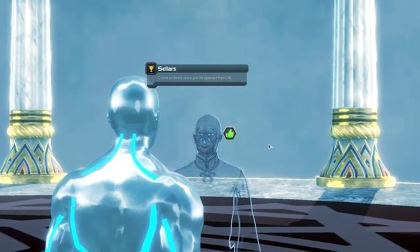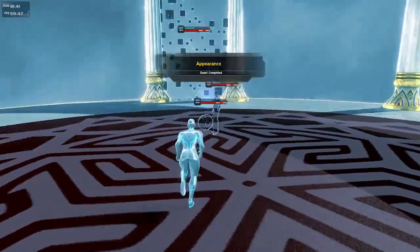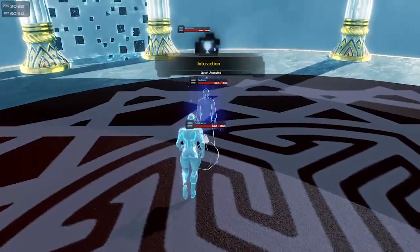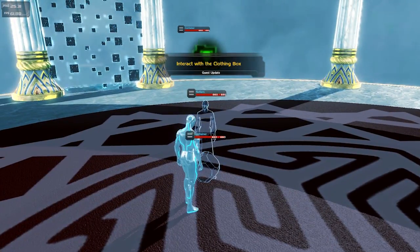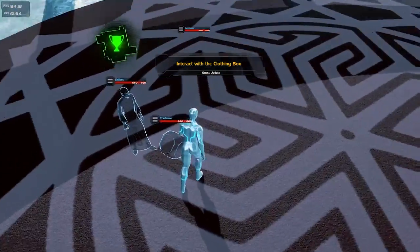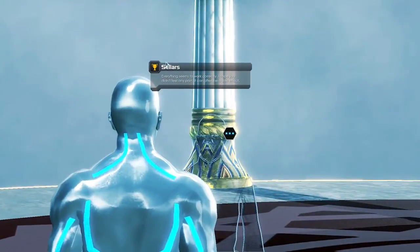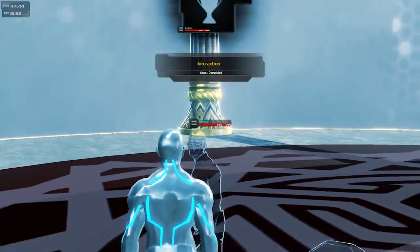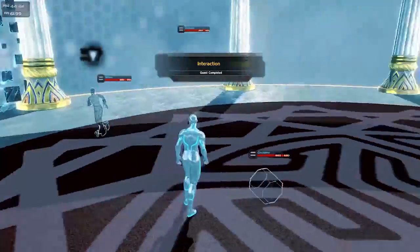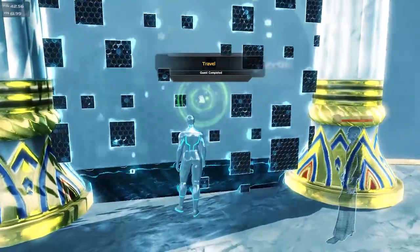'Come back once you've opened them all.' Can I open more than one this time? Nope, you're still just giving me one. Interacting with the container — so this is kind of teaching you some things, although the container should disappear I feel, but it's kind of cool. You've got some pretty decent things here. It's pretty cool. Let's travel through this gate into wherever the hell we're going.